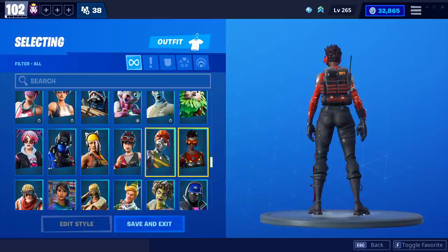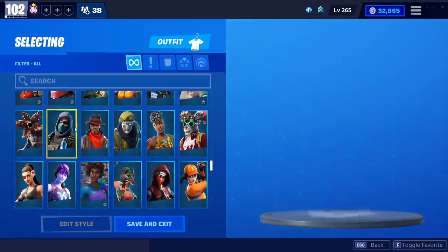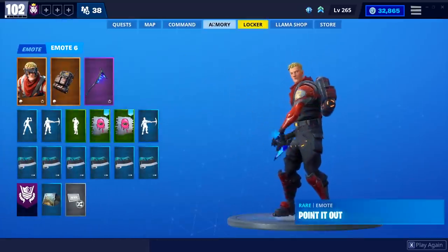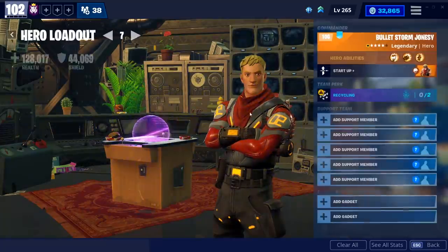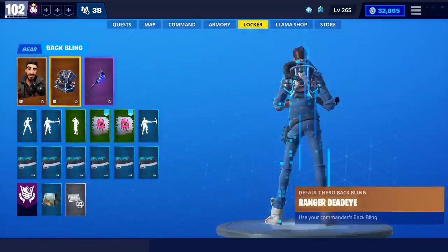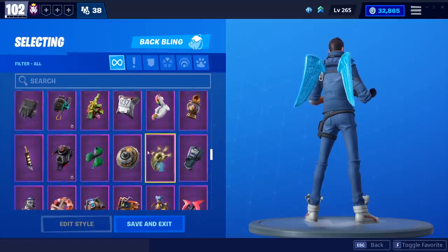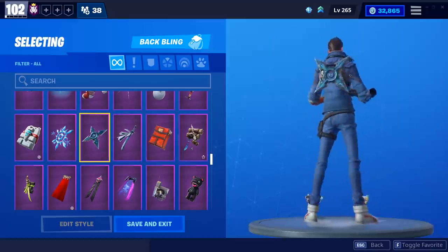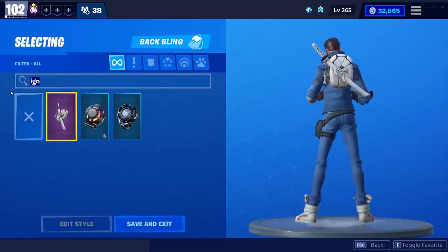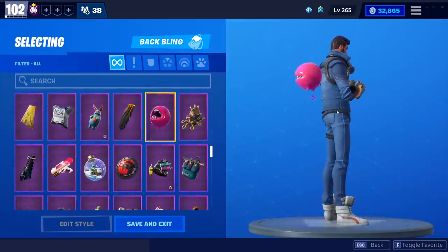Now Save the World players can use what they buy in BR in Save the World — not only the weapon wraps and harvesting tools, but now the actual outfits and back blings too. Like if I want to put a back bling on a skin you wouldn't normally be able to — I'll use Ranger Deadeye again as an example — I can put any BR locker back bling on him as well. My man's wearing some blue jeans — maybe some white for his kicks, how about Ignition? Hot and fresh out your kitchen with his white shoes.